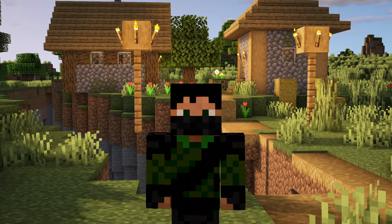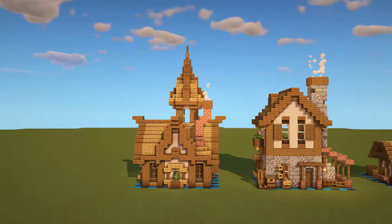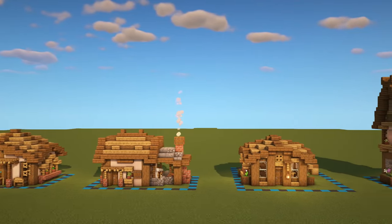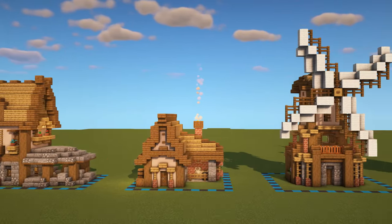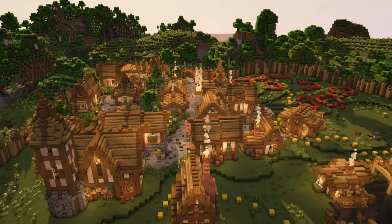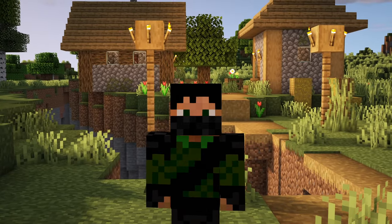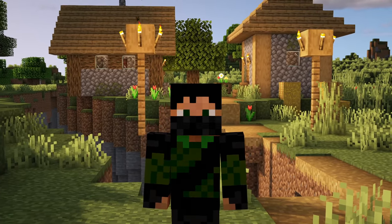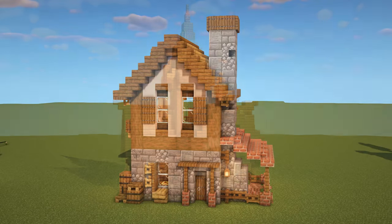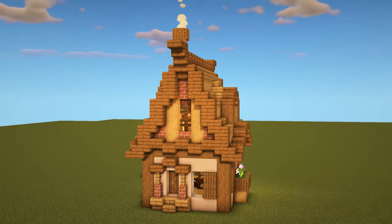Hello everybody! My name is Marlow and welcome back to my custom villager houses tutorial series where we are building a house for each of the Minecraft villager professions. If you don't want to miss out on the rest of these houses feel free to subscribe. All of these are from my survival series where we are making a custom village, and the original concept came from Mythical Sausage. Both my playlist and his are going to be down in the description. So far we have done the cleric, weaponsmith and fisherman houses, but today we are building a home for the cartographer.